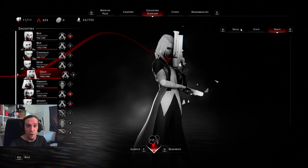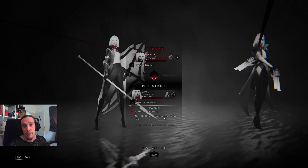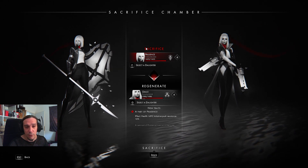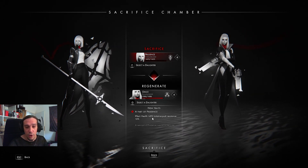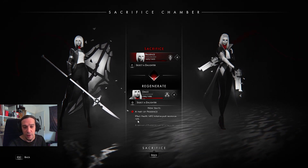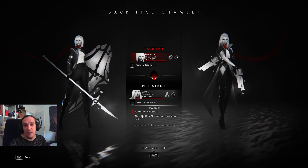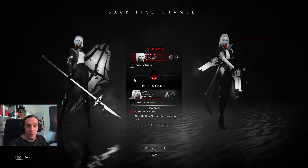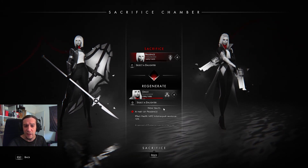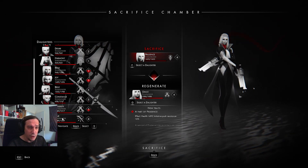We're going to check out Grace, my newest soulslinger. I'm going to regenerate her even though she's full HP — because I can and it's actually useful. If I sacrifice a shieldbearer onto her, her HP would increase by a whopping amount of almost 500 units, and some initiative push resistance would be applied too. The stats get higher the higher the level of the sacrificed daughter. That's a one-third increase of health — that's big, really big.